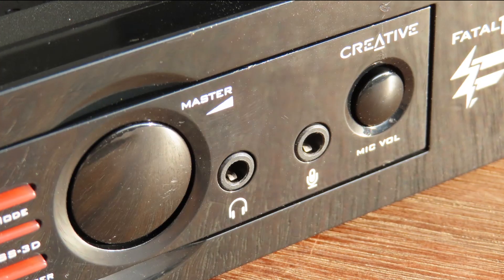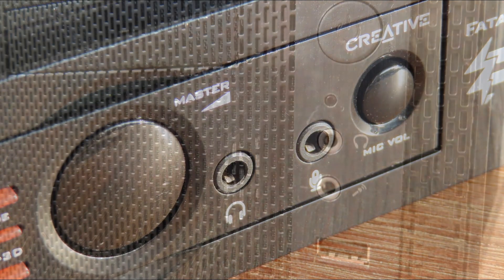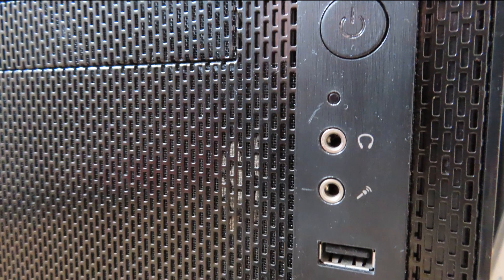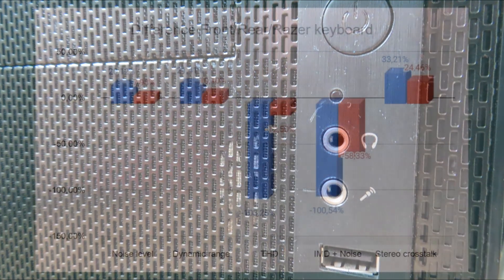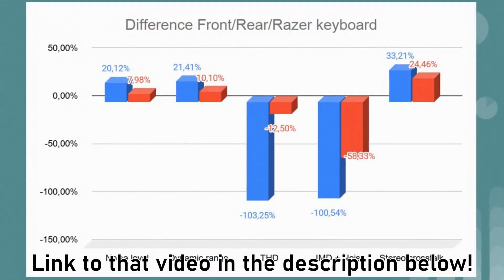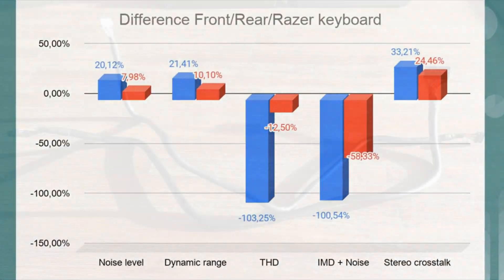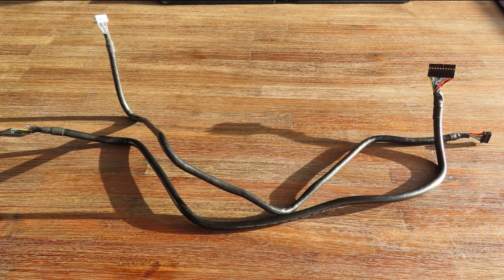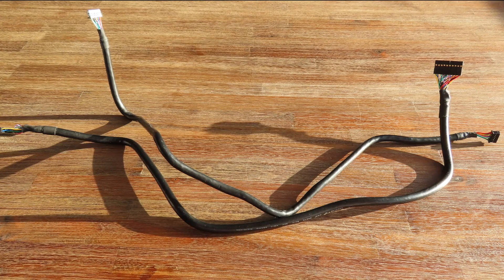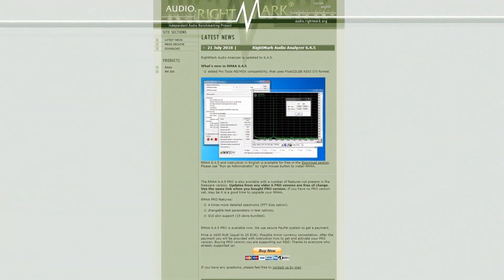The I/O drive has a headphone out and microphone in, but I was wondering if it performs better than the normal front panel option. As I showed in a previous video, the front panel causes a lot of distortion due to electromagnetic interference. So I hoped this cable was better shielded and would give better results, so I ran RightMark Audio Analyzer to find out.